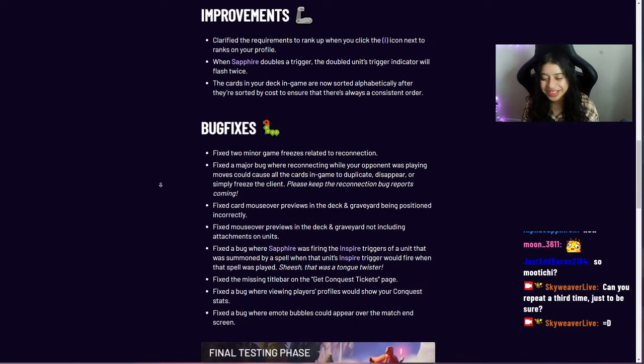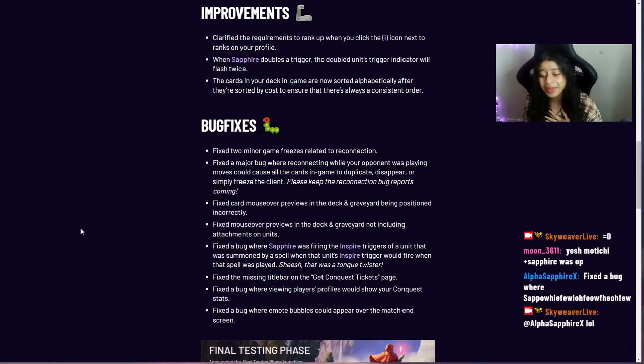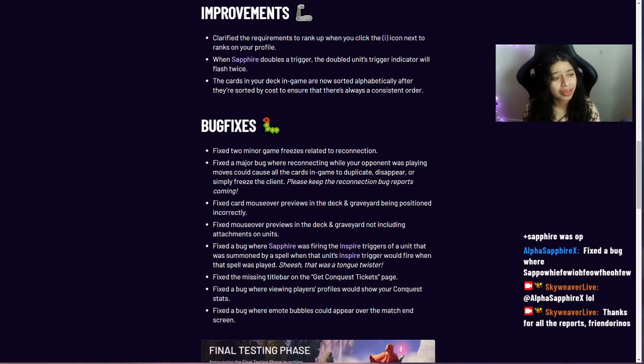We fixed the missing title bar on the get conquest tickets page. We also fixed a bug where viewing players' profiles would show your conquest stats — a very important one. And we fixed a bug where emote bubbles could appear over the match end screen. Please check known issues in our Discord channel before re-reporting, and keep the detailed reports with screenshots coming — it really helps!